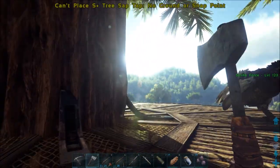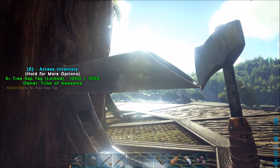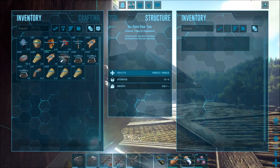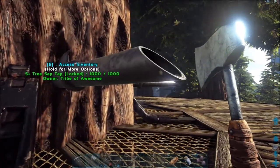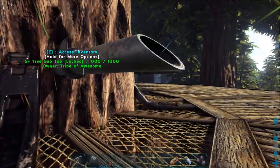With S plus making things so much easier, we now have our four tree sap taps going. There's nothing in them obviously, so sap will be gathered in there eventually over time.